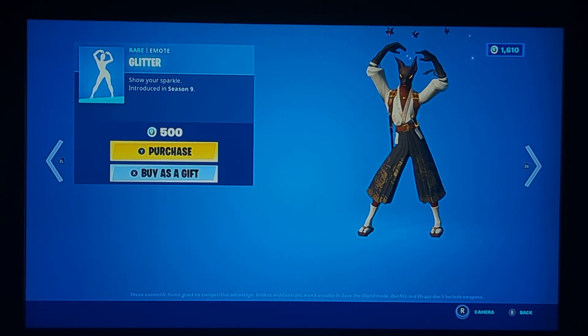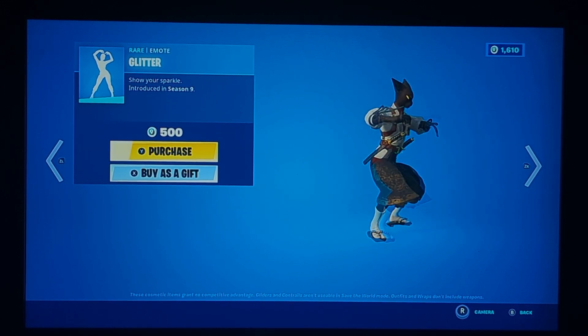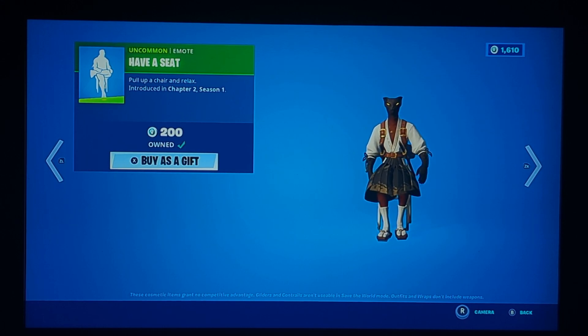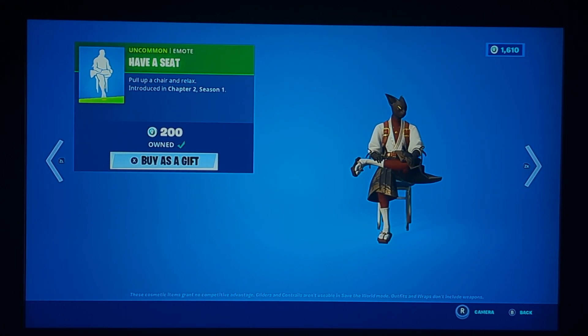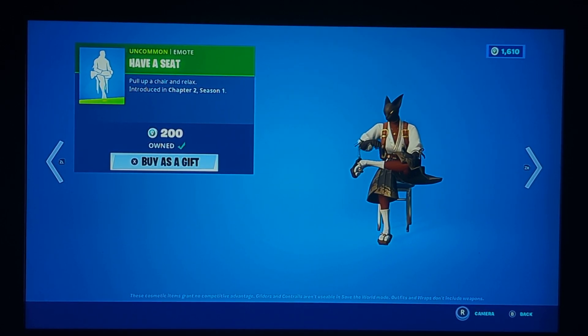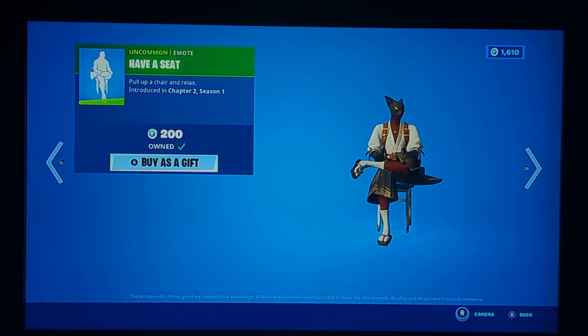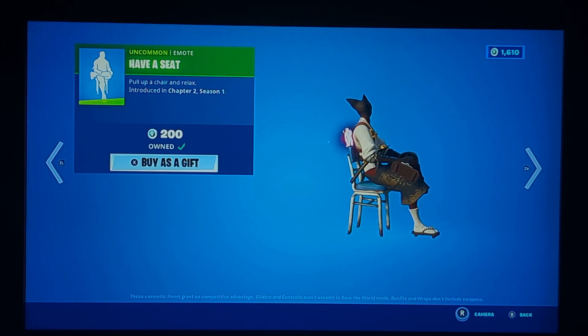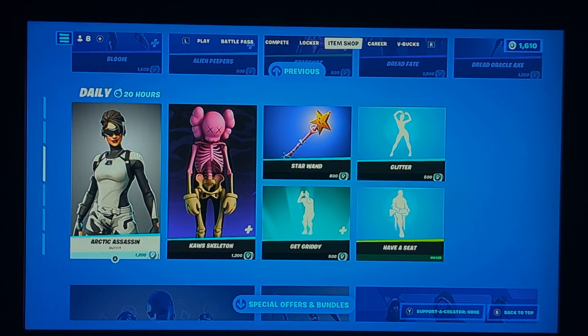Glitter is back — hasn't come back in a long while. Not too bad, not the best but it's decent. Have a Seat is back — hasn't come back in a long while. It's pretty good. Sorry, I had to let my cat out of my room. It's a decent emote — I like the fact that it's a good sitting emote so people know you're waiting for them. I like the cost, it's really cheap, and I would suggest buying it.